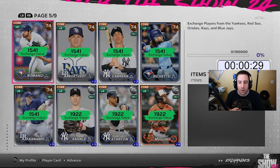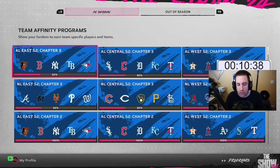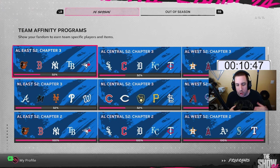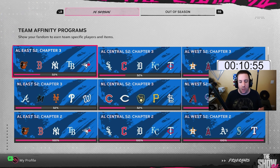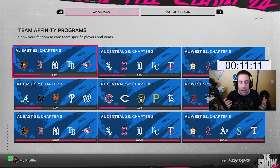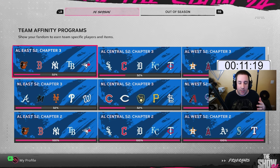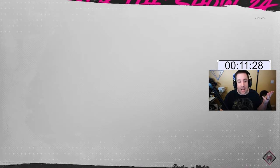Ten minutes in, we did all our exchanges and we're at 32 percent for each division. This is going to take around 10,000 stubs per division, give or take. What you're shooting for is 73s and 74s as close to quick sell value as possible. Every bronze quick sells for 25 stubs, but 74s and 73s have higher exchange value while still quick selling for the same price as a 67 or 68 or 69.